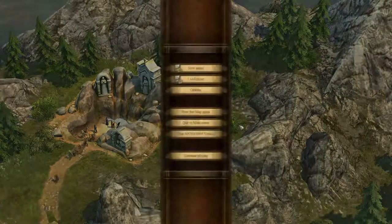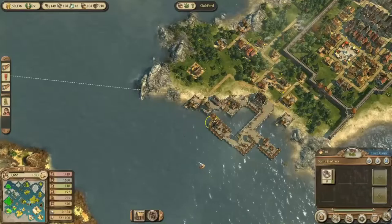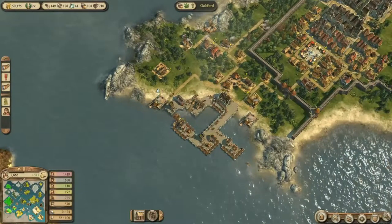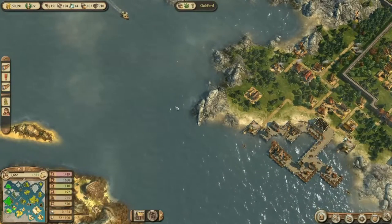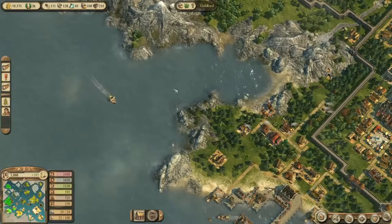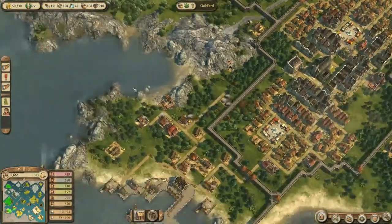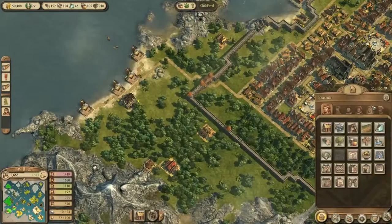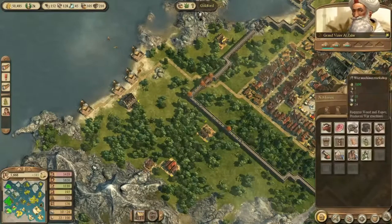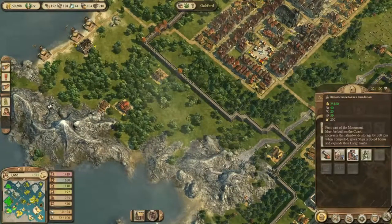I'm probably going to try and save the game before I do anything. I don't really want to screw up the game here, before we go about completing the feast - that would really be a shame. Because we can't really defend ourselves, let's be honest. My military isn't all that big. I've got a nice economy but it's not all that big either. So it's gonna be a bit difficult probably. Historic warehouse - must be built on the coast. Increases the island's storage by 300 tons when completed, gives ships a speed bonus and expands their cargo holds.